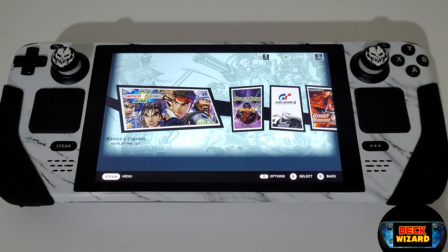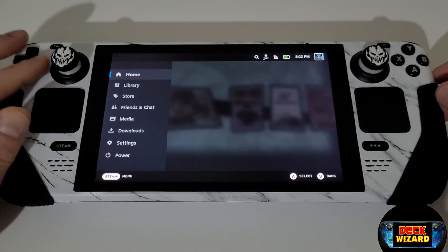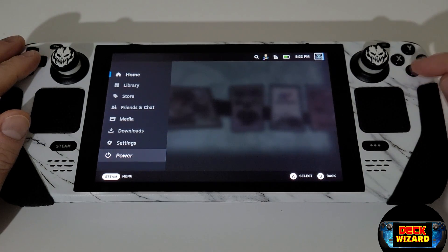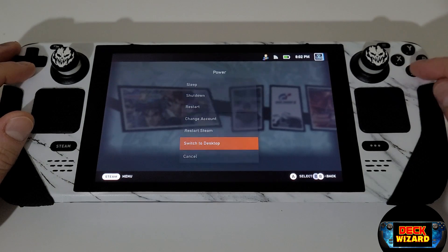As we can see, everything is as it was before the update. So to get our bootloader and Windows back as it was before, we need to press the Steam button, choose power and switch to desktop mode.